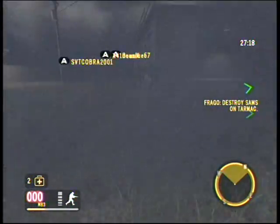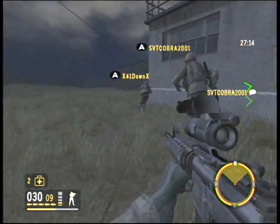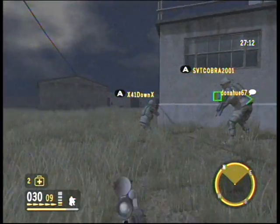The downed pilot should be near the edge of the airfield. There is a SAM site in your area — take it out. There are two Panards patrolling the area; render them inoperable.